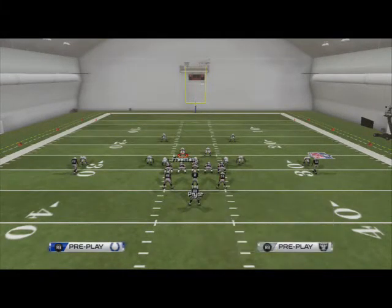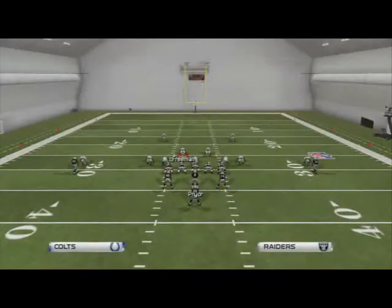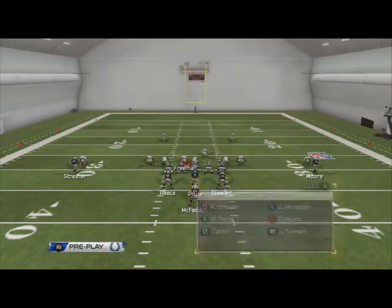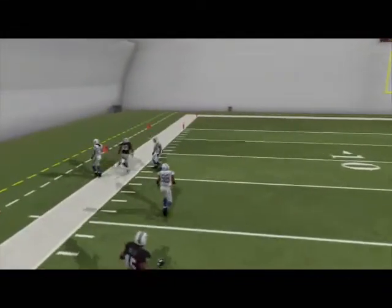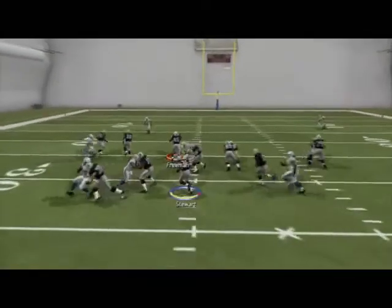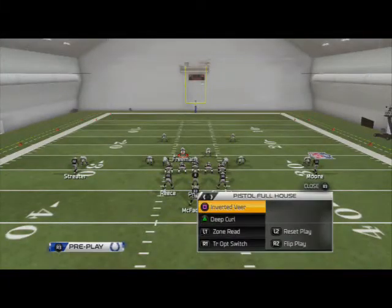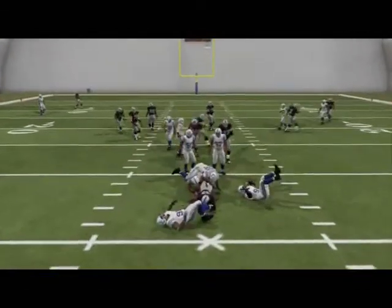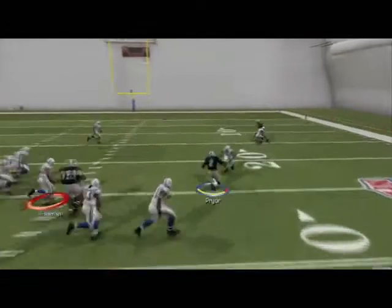That's part of the basics behind the pistol read option. Combined with other sim concepts we've been talking about all season, like curl flat concepts and levels concepts, this is probably one of the most effective formations we've ever seen — it gives everybody an opportunity to contribute to the running game while still maintaining decent passing combinations. Next week we're going to take a look at Chip Kelly and a play from his playbook, likely the spread offset formation, and why some of his formations have changed the way offense is played in the NFL.